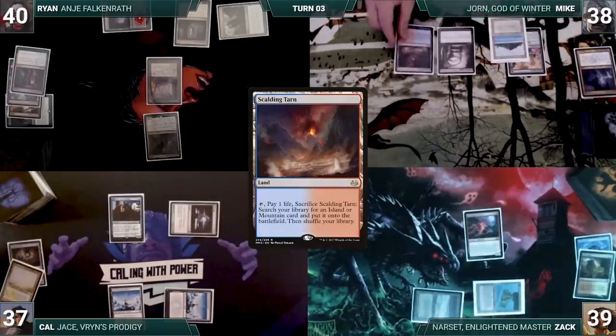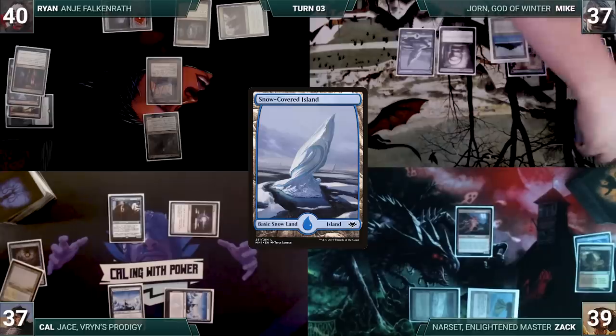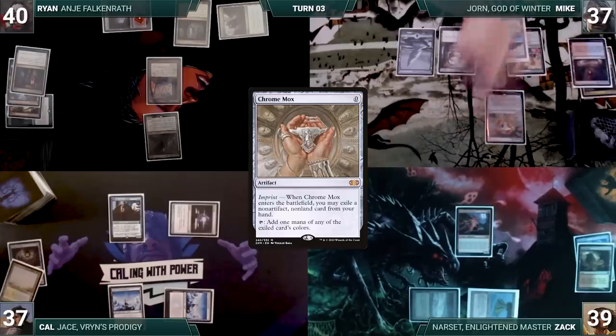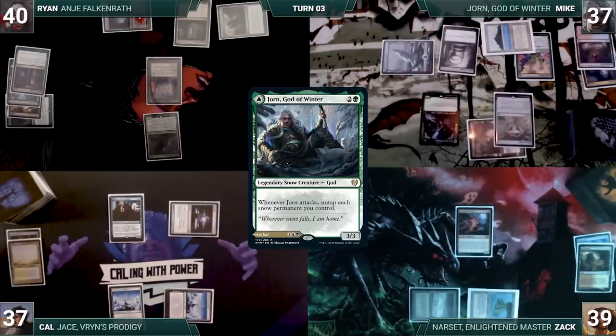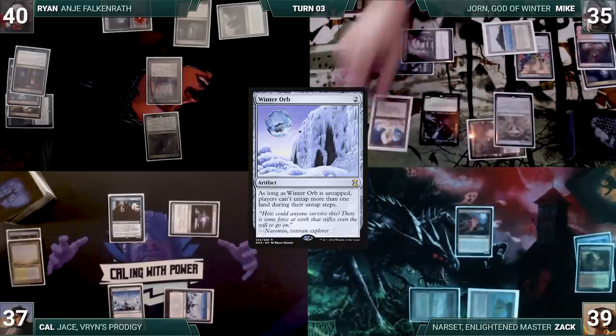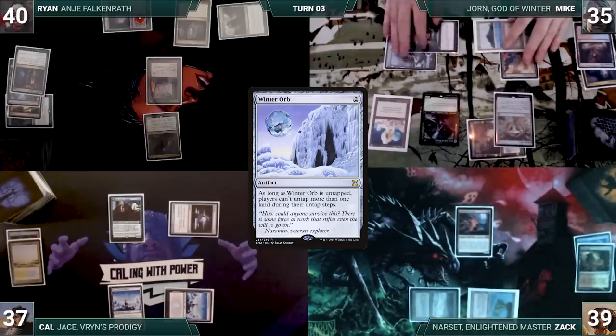Mike draws, plays a Scalding Tarn, cracks it for a Snow-Covered Island, casts Chrome Mox imprinting Limb Duel's Vault, then casts his commander Jorn, God of Winter. He follows it up by tapping Ancient Tomb to cast Winter Orb — it resolves. Everyone straps in for the long haul as Mike passes the turn.